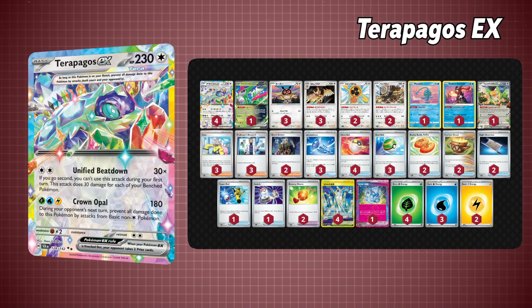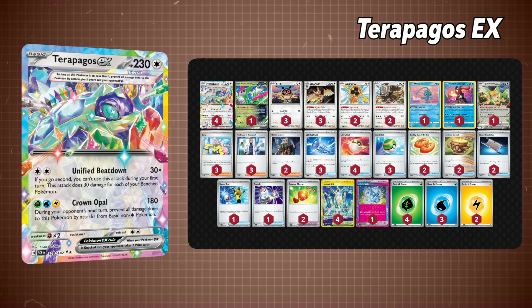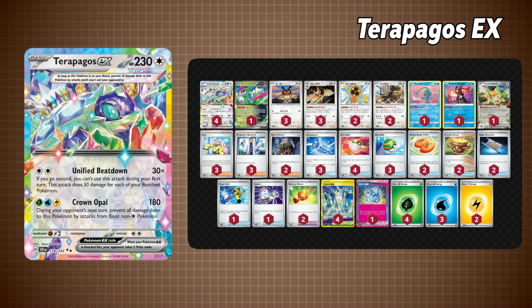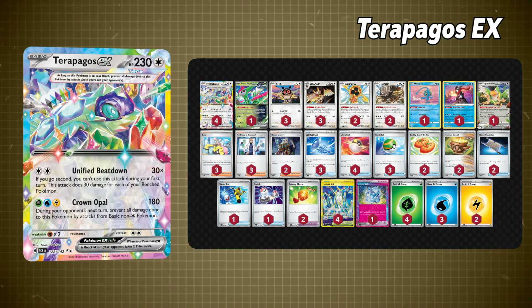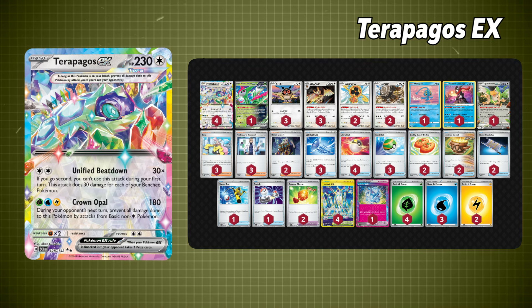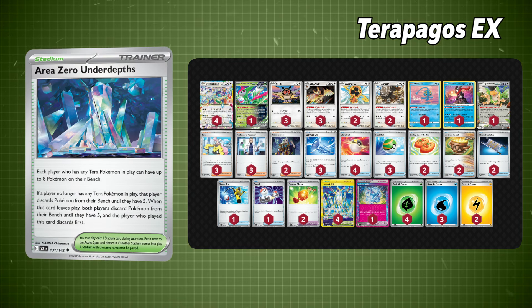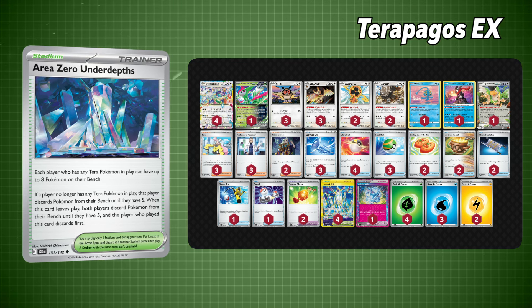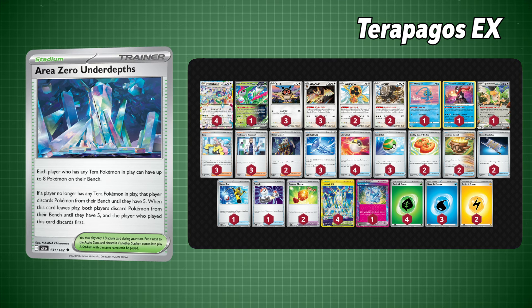Now it's time for the moment you've all been waiting for, and that's Terrapagos with so many new cards. First up is the Tera Pokémon itself, which has two powerful attacks. The first does 30 more damage for each benched Pokémon you have — remember that for the second part of this strategy. The second attack virtually keeps this Pokémon invincible from all kinds of basic Pokémon, except for colorless. This set got a brand new stadium card called Area Zero, which gives players with Tera Pokémon in play a bench size of eight Pokémon, meaning if you fill up your bench, your Terrapagos can hit for 240 — which is mad.